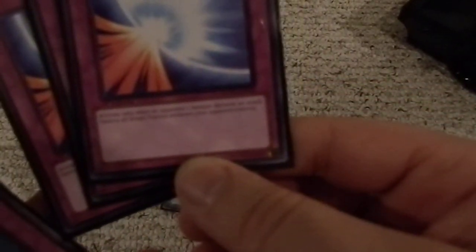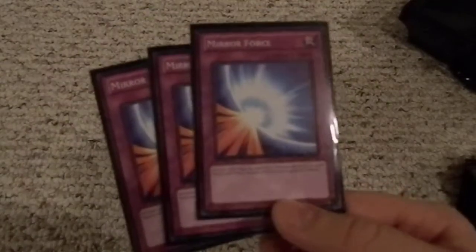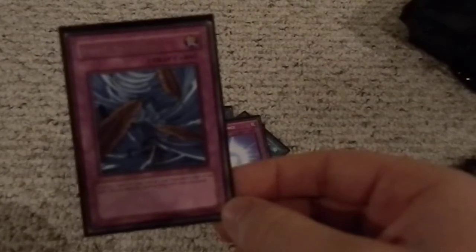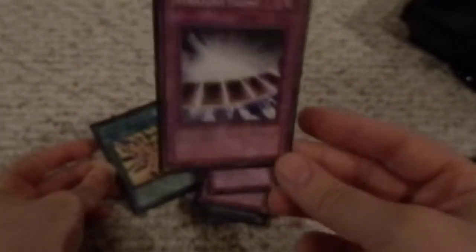Three Mirror Force — activate only when an opponent's monster declares an attack; destroy all attack position monsters your opponent controls. I think these are limited or banned or semi-limited or something, but they're still in here. One Dust Tornado — destroy one spell or trap card on your opponent's side of the field; you can then set one spell or trap card of your own. That's like an MST except you can also set one of your own. Spellbinding Circle — select one monster your opponent controls; it cannot attack or change its battle position; when that monster is destroyed, destroy this card. Straight Flush — activate only when all your opponent's spell and trap card zones are occupied; destroy all cards in those zones. Just like Flash the Forbidden Spell, except for spell and traps instead of monsters.